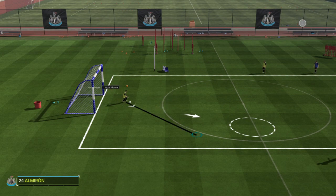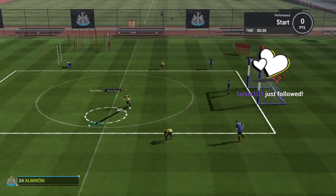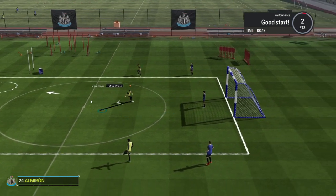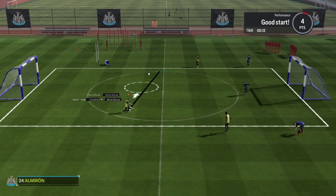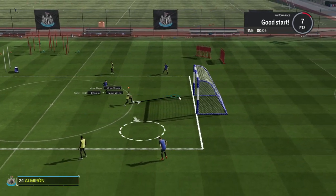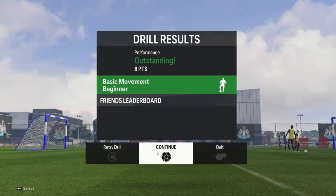I'm playing Almiron — he's one of my favorite players, he's such a happy chap. It says dribble to highlighted areas, press to continue. All I do is move the mouse — I'm not pressing any buttons. The longer you make the line, the faster your player goes. So I've now got to run around and avoid obstacles. Outstanding — that's basic movement, let's continue.